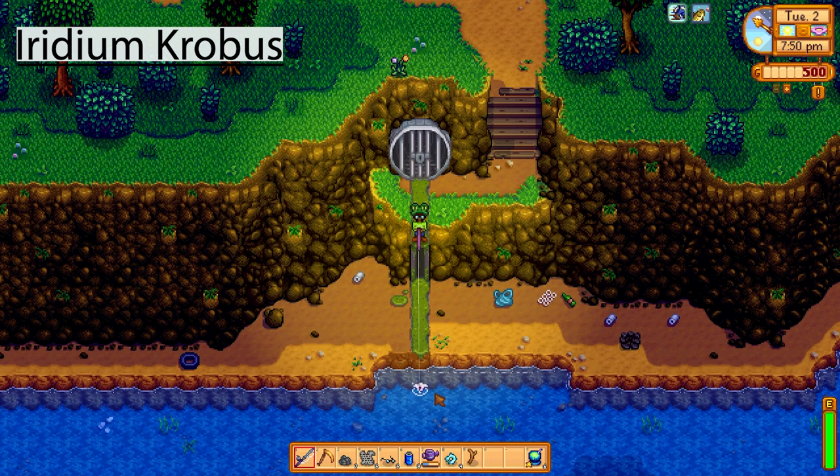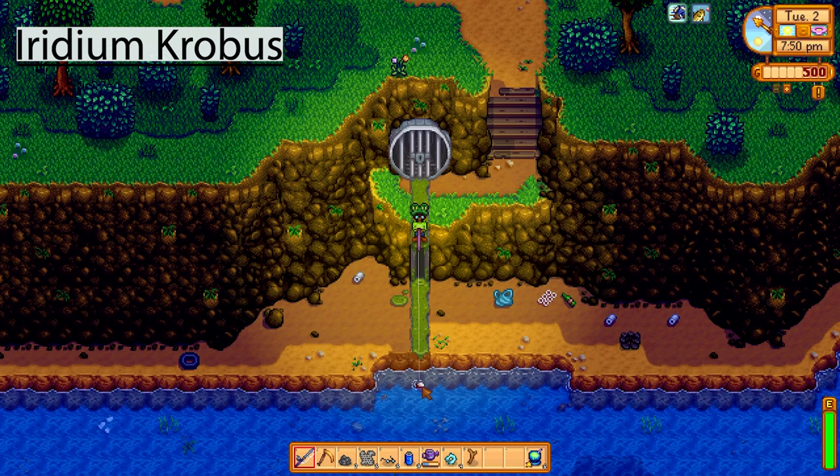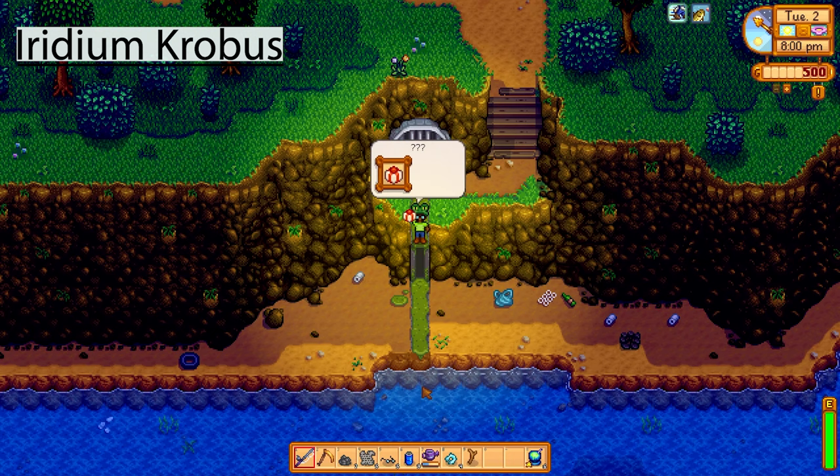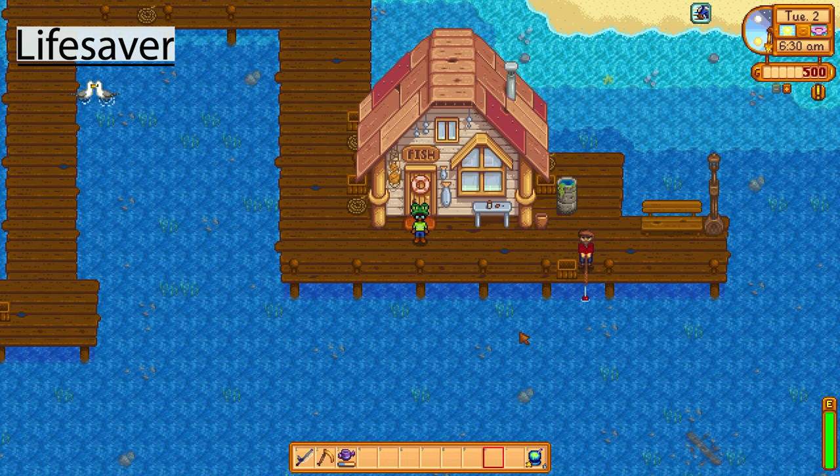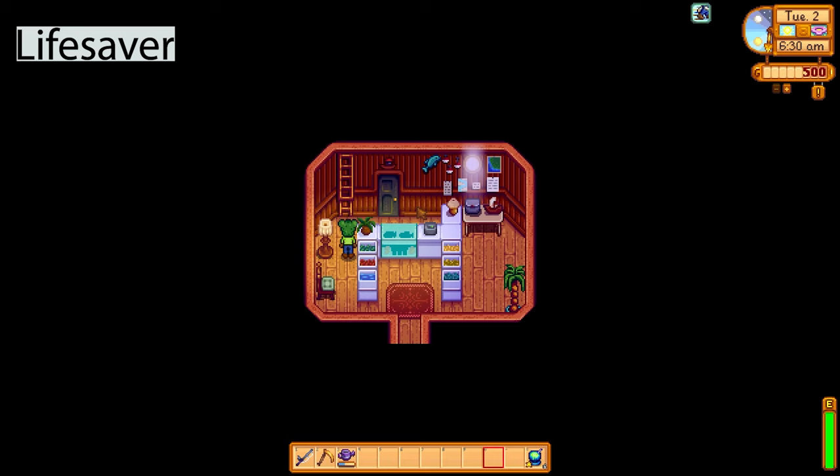The next one is the iridium Krobus. You need a very high fishing skill to get your line to reach the waters here, but if you cast just down from the source you will fish up the lovely iridium Krobus. It's one of the coolest statues in the game in my opinion, and you can place it wherever you want. You're going to get one iridium Krobus, so make sure you look after it.